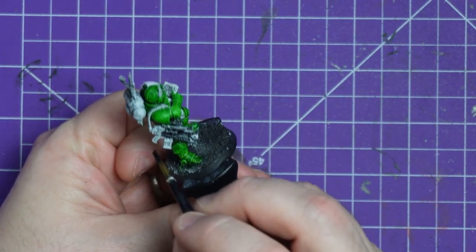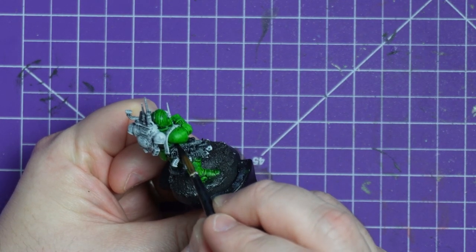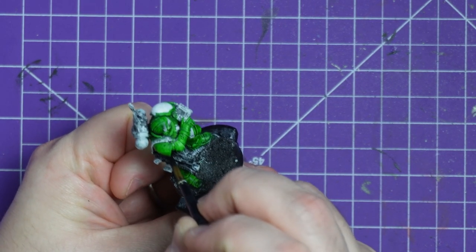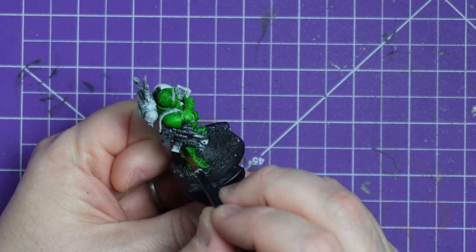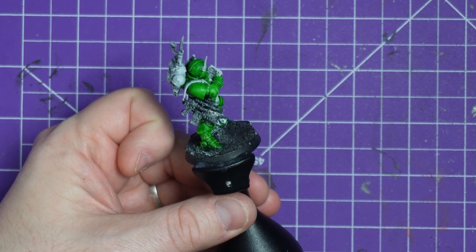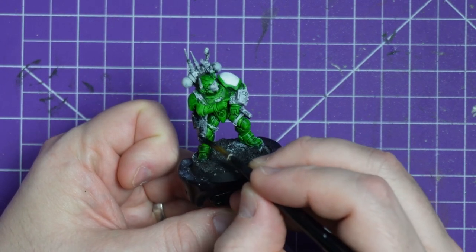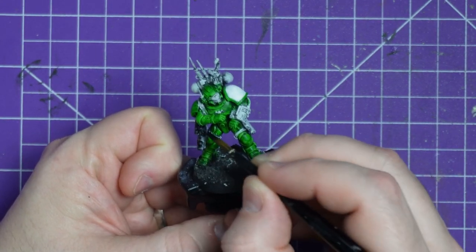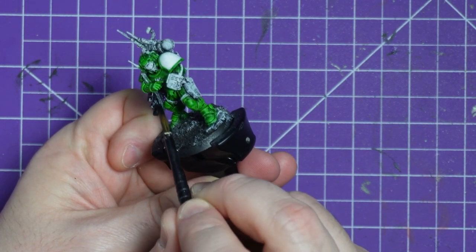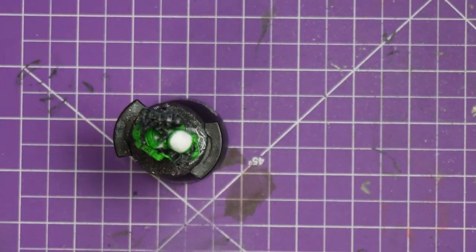We then swiftly move onto Grim Black, which we're going to use to pick out anything that needs to be dark — strapping, the gun, his backpack, his little antennae on the backpack and helmet. It's a pretty straightforward step. It's going to get a hit of metallic later for the metals; the bulk of the gun itself will probably be a dark red later on. I'm just making sure I have a good solid black base coat on it all.